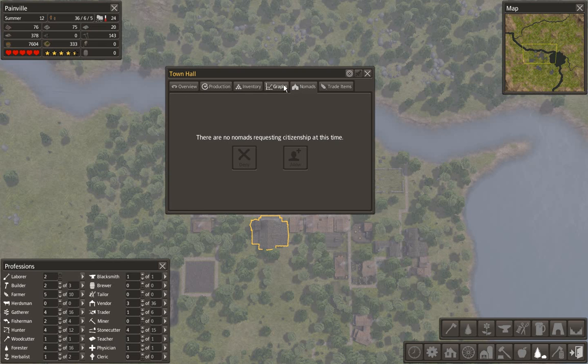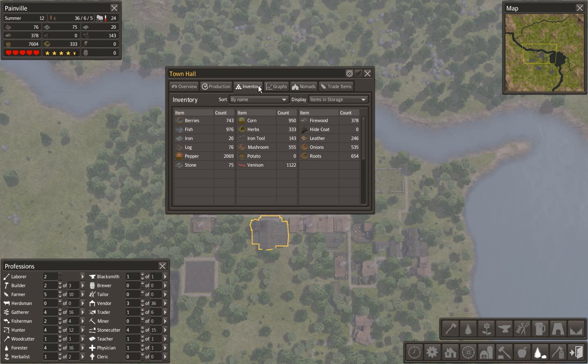We can now accept nomads if we so choose. We've got an entire breakdown because it's all split into different areas. We can go to the adventure tab of the town hall and it tells us exactly what we've got. Peppers is absolutely ridiculous — ridiculously high at the minute. We're not doing too bad.